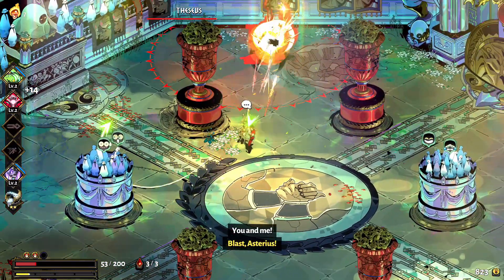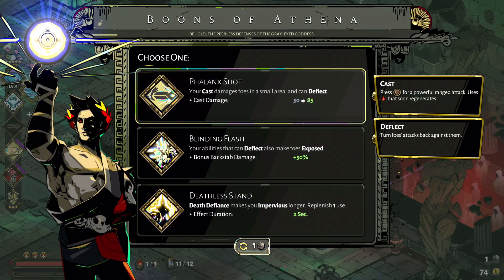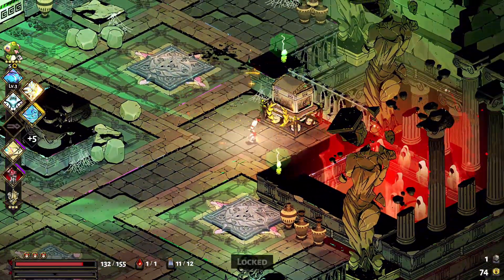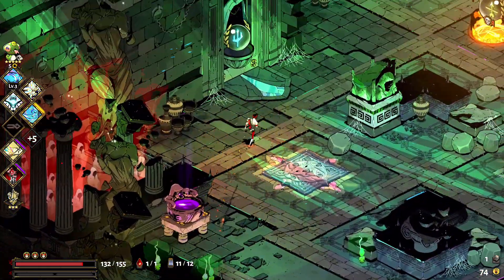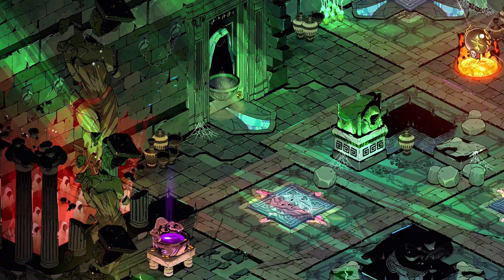There are things called boons which are given to you by the gods — I think there are eight to ten in total. You've got Hermes, Zeus, Poseidon, and they all give you very different powers, making each run feel different every single time. There's just so much potential from the boons alone, and then mixing in with the weapons and the weapon upgrades you can pick up along the way.